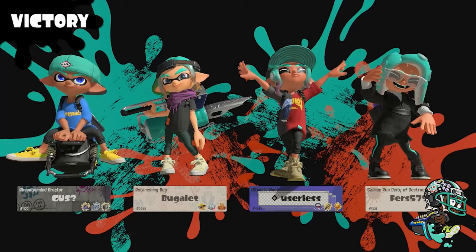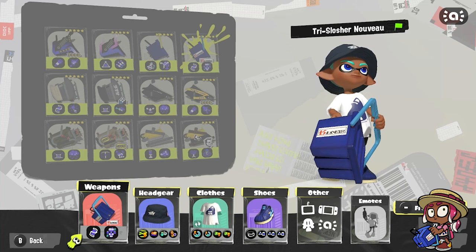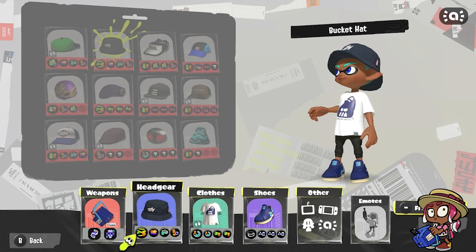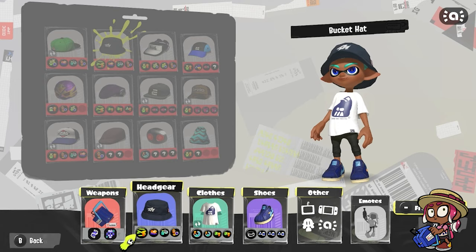Next up we have the Tri Slosher Nouveau, and this one is a really fun kit. I'm a big fan of Tacticooler as a special — I've been a fan since the launch of Splatoon 3 — and Fizzy Bomb is actually my favorite sub in the entire game. Our gear is centered around being a supportive player. The cool thing about Tacticooler is that once you get the cooler drink you're able to go in and fight. We have Ink Saver main to help with Fizzy Bomb, which combos with LDE when maxed, and Special Charge Up.